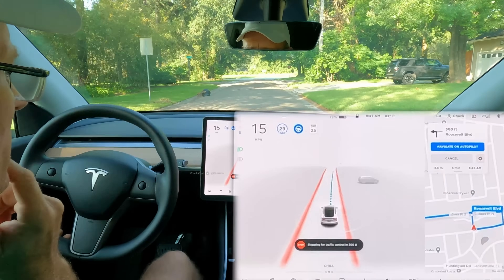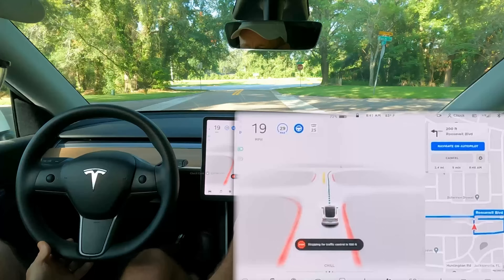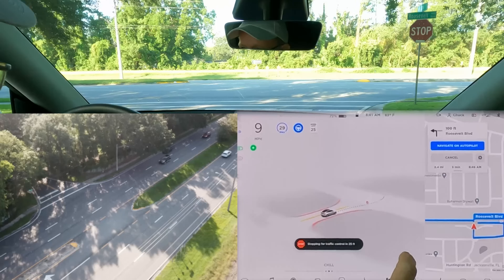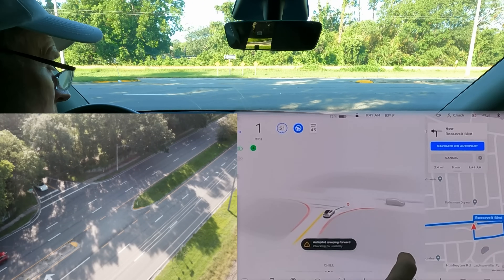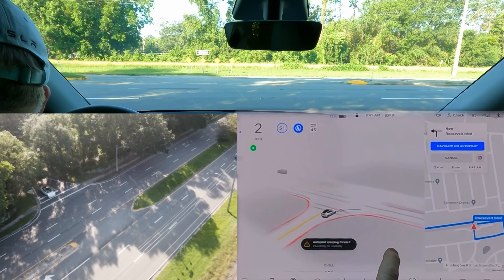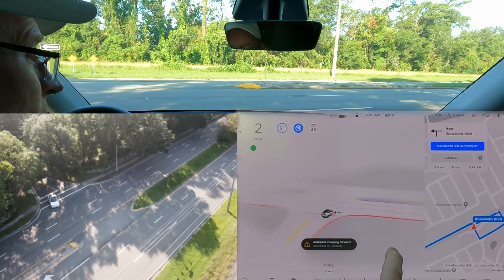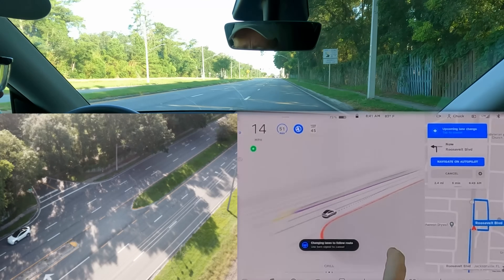Going around the block for a few more runs. Coming up at our intersection — left turn on navigation, stopping for traffic control. Now it's creeping and checking for visibility. I'm clear to the left but it's going to the right again.